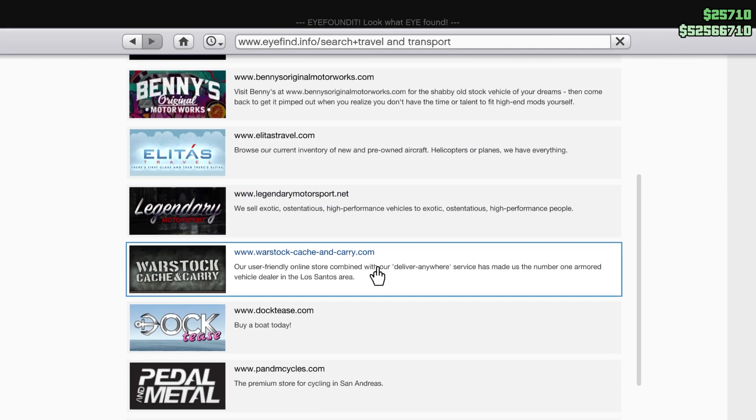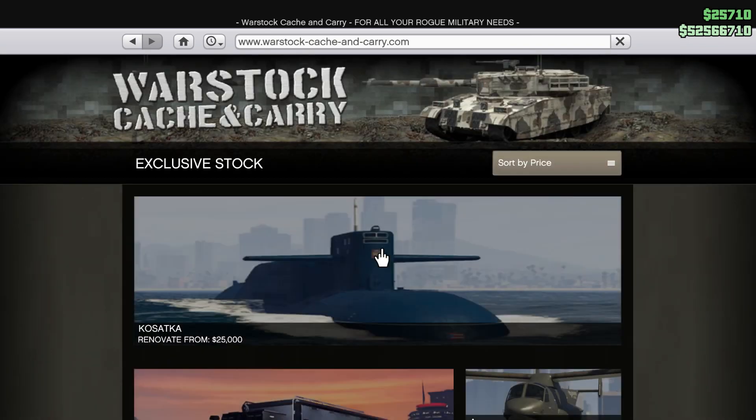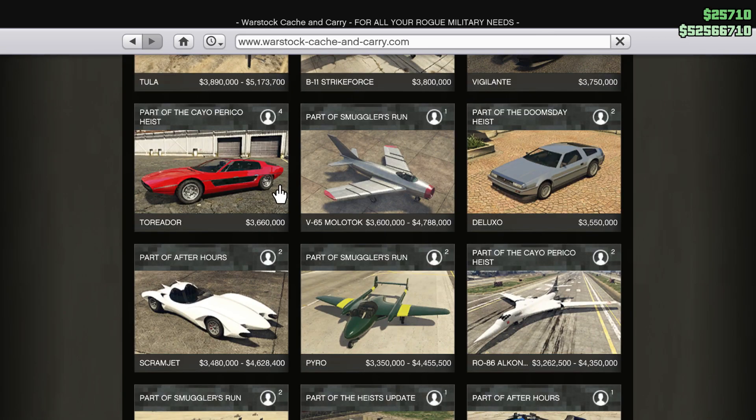First of all, you'll need the Torador car. You can purchase this vehicle from the Warstock. Although it's a little bit expensive, it's gonna be worth it because this car has unlimited missiles that you can use to level up your character fast.